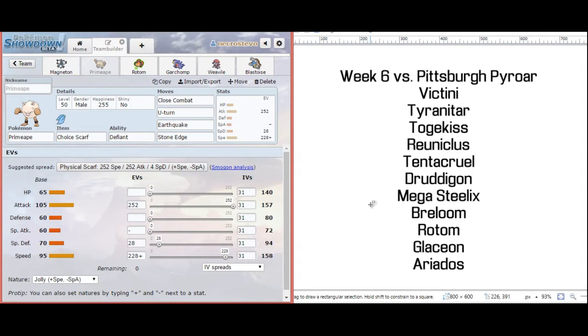Our next team member is going to be a Choice Scarf Primeape, finally having to run the Jolly Nature — we haven't had to do that for a while. Adamant has been enough, but in this situation I have enough speed here to outspeed a max speed Timid Togekiss. The rest I actually wanted to throw into Special Defense to raise the probability that I can live an Air Slash from Togekiss. Primeape is really nice in this matchup because it dissuades him from going for Sticky Web. With Primeape being grounded and Sticky Web lowering speed, I'll get a Defiant boost, and since I have Choice Scarf, my Primeape will still be relatively fast.